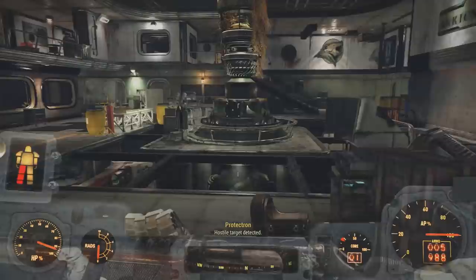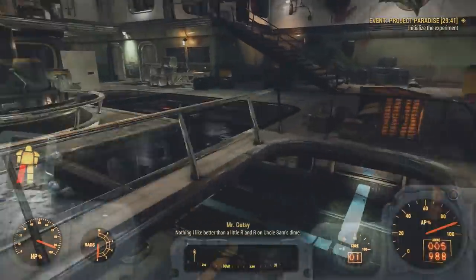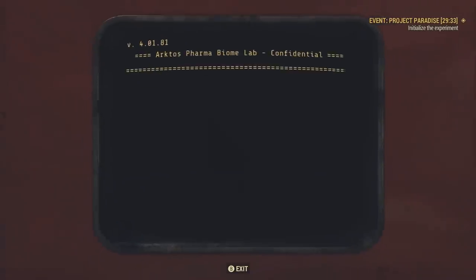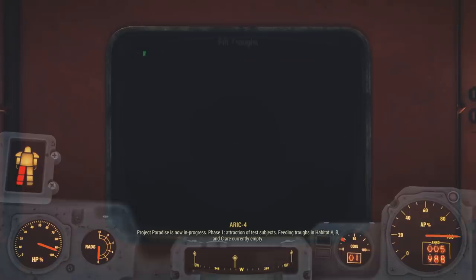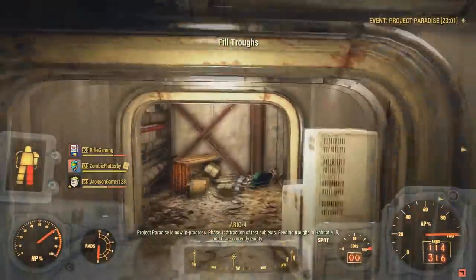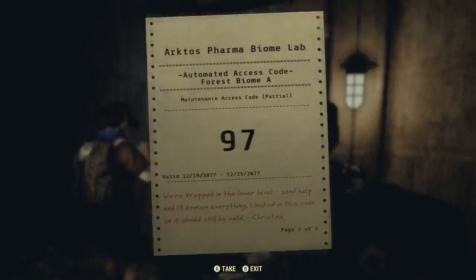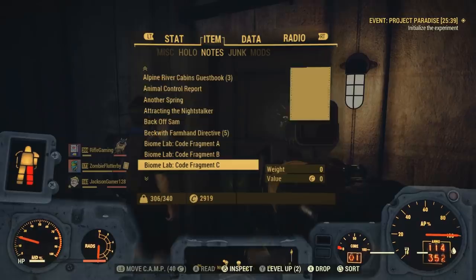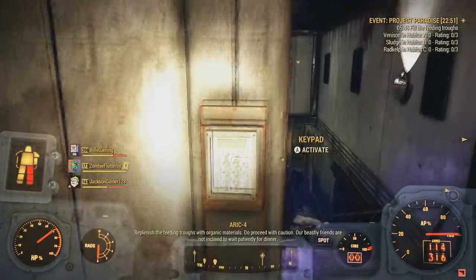Once you officially get down here and the event pops up — Project Paradise — to officially start it, we need to go to this red terminal and choose the selection to initialize the experiment. From here, we can do a little secret during this event, which is to deactivate the robots. This is done by going over to the keypad and entering the passcode 970930. That code is figured out by collecting all of the lab biome codes around in each habitat, which can be kind of tedious to find — but the code is right here for y'all, so enjoy.